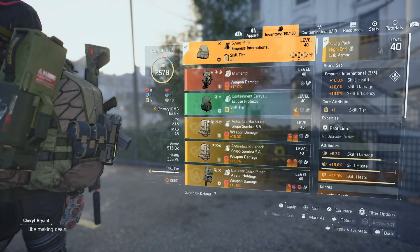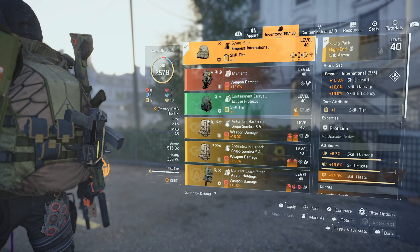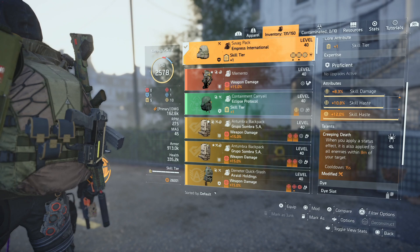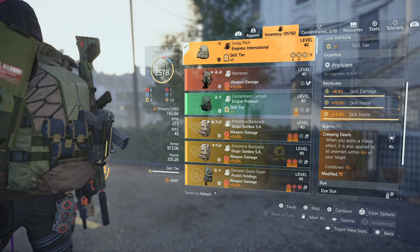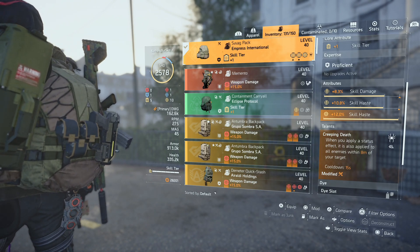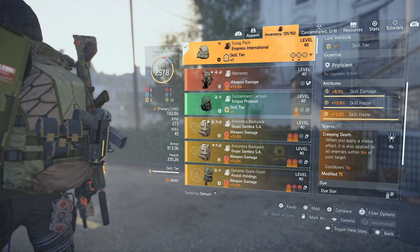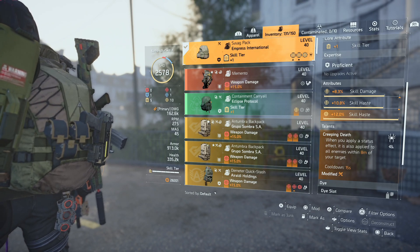Finally, the backpack is Empress International with skill tier, skill damage, skill haste, and status effects. Creeping Death is what makes this even crazier — that's why when I hit one guy I took out three with one sticky, and another time I took out two with one sticky. Creeping Death means when you apply status effects, it also applies to all enemies within eight meters of your target, spreading all that damage to everyone grouped up nearby.